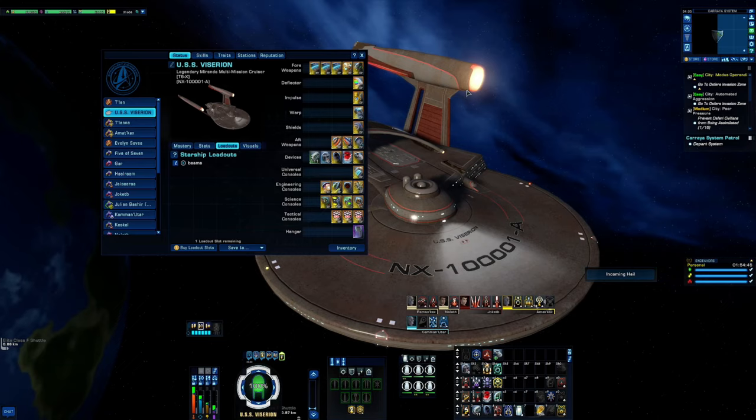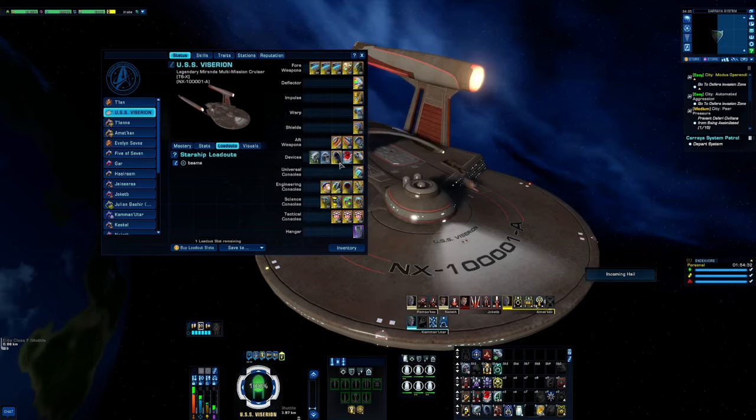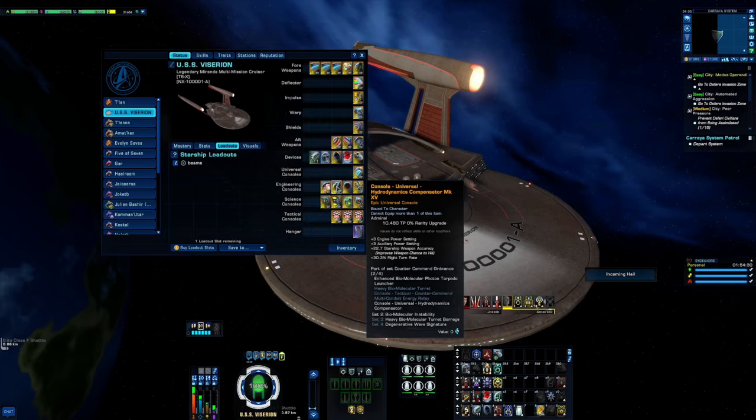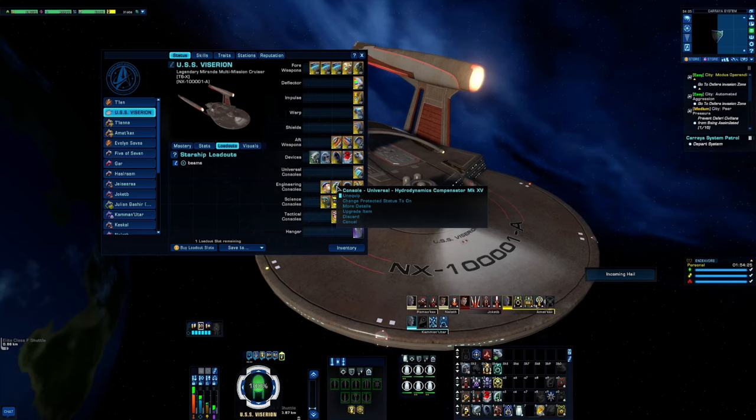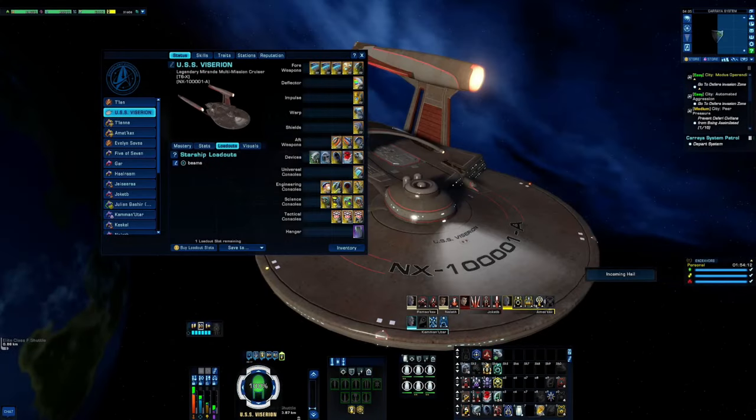You might be wondering why I didn't use the torpedo and get the three-piece bonus. That's because the Enhanced Biomolecular Photon Torpedo Launcher is the hardest-hitting torpedo in the game, and when you pair it with its console, the Hydrodynamic Compensator, you get a small category one — maybe category two — 7.5 percent phaser bonus. I only have three phaser consoles, so I have to get creative.